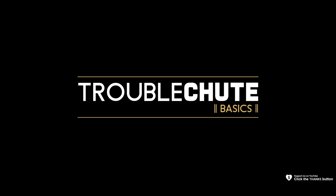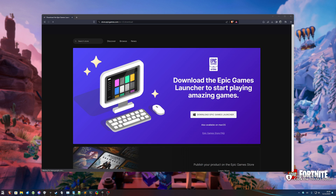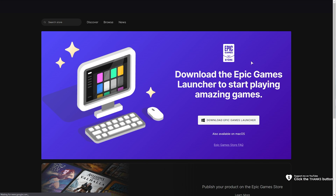In this quick video, I'll be showing you how you can play LEGO Fortnite. First of all, you'll need to download and install the Epic Games Launcher. If you haven't already got this, you'll find a link in the description down below to download and install the Epic Games Launcher.